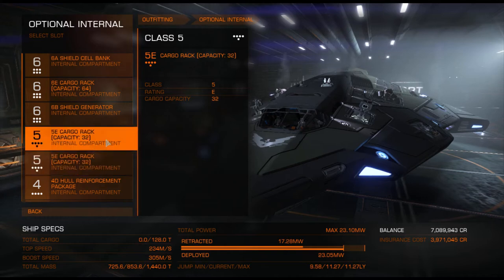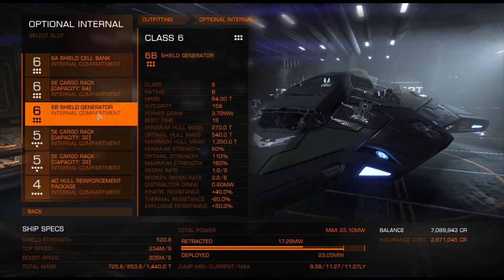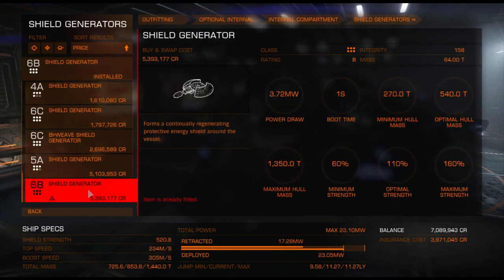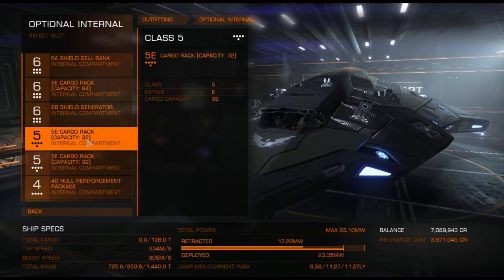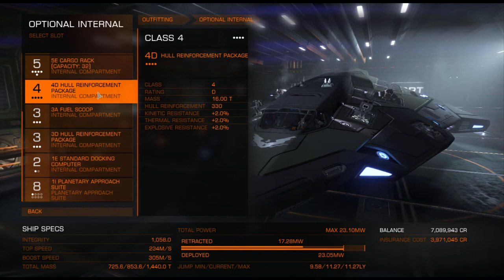Just some cargo racks for transport missions — very handy. A 6B shield generator. As I said earlier, I don't want my shields to go down, so I bought the best shields I can get my hands on right here. A 4D hull reinforcement package — that is really just for if your shields still go down, which is highly unlikely with your shield cell bank and your extra shield boosters. You have your extra hull reinforcement package, so they won't kill you that fast, trust me.